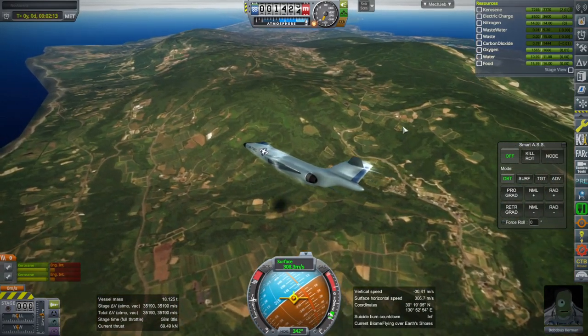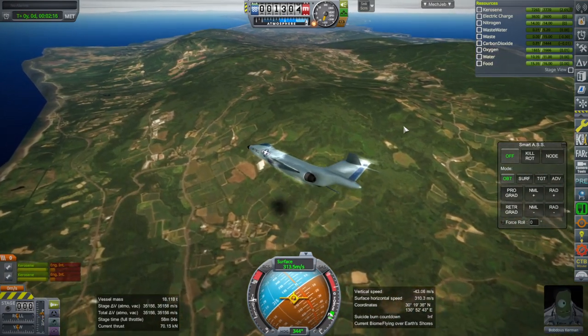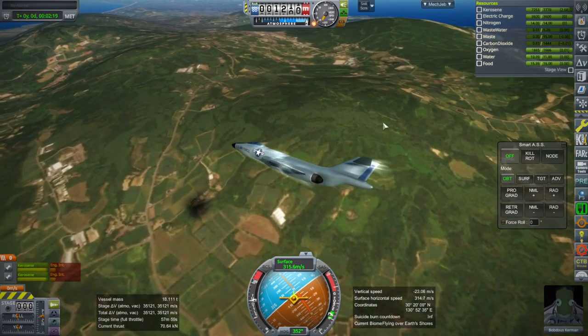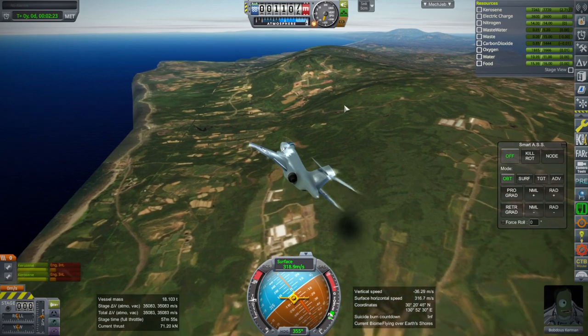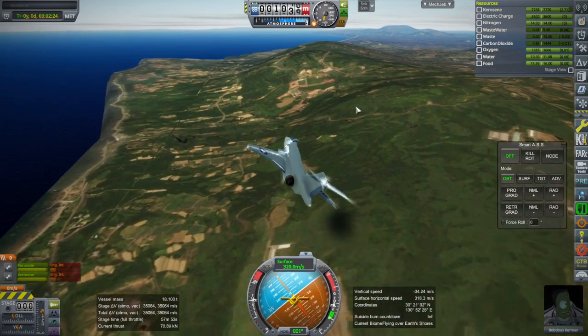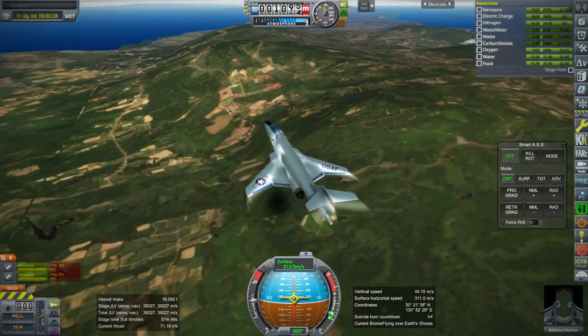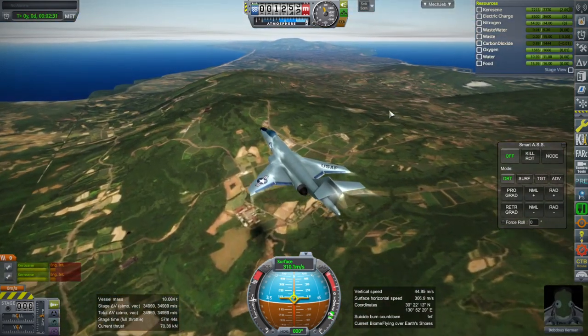The mountains aren't exactly where they really are — they're mostly there to cover up the default scenery. I tried to make it where they seem to be more foresty, and so the lower-lying areas are the places with the farmland. I tried my best here, but it's not perfect of course.